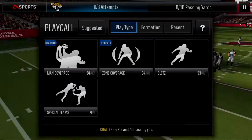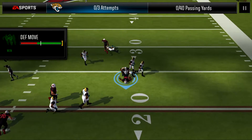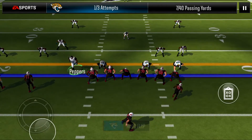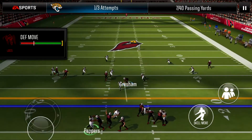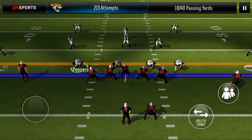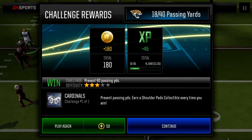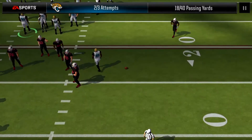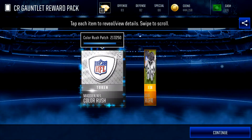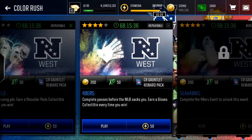If you want to see more Madden 18 Mobile, please leave a like on this video and subscribe to the channel. Carson Palmer is the opposing QB. We got to hold to fewer than 40 passing yards — that is our goal. I have Julius Peppers, pulled him from those elite non-auctionable player packs during the Hurricane Irma live event. We held him to just 18 passing yards — incomplete on the last one. We were successful. Out of the live event we get a Color Rush token and a Color Rush shoulder pads collectible.